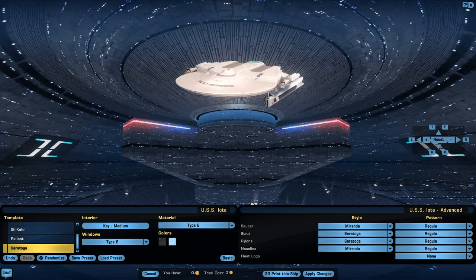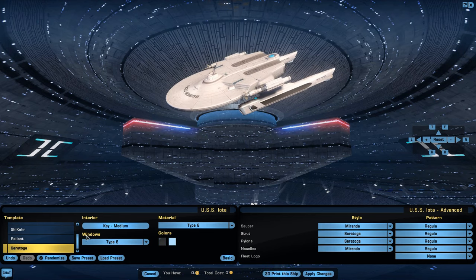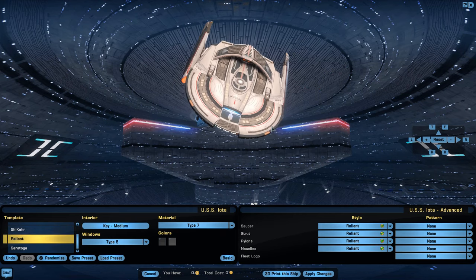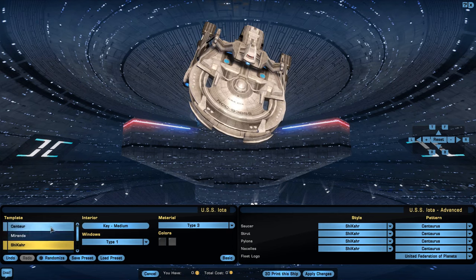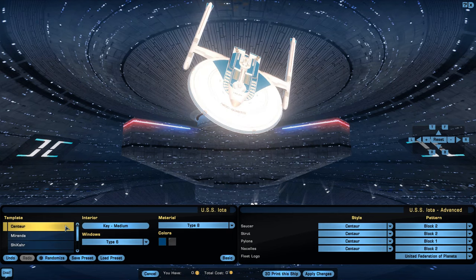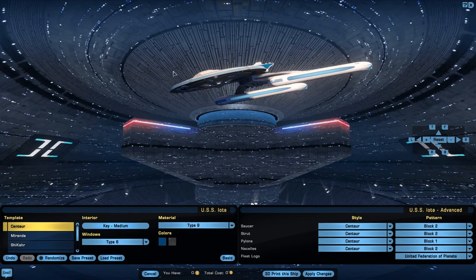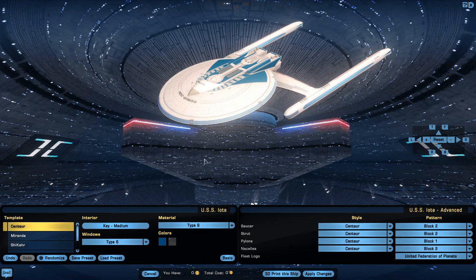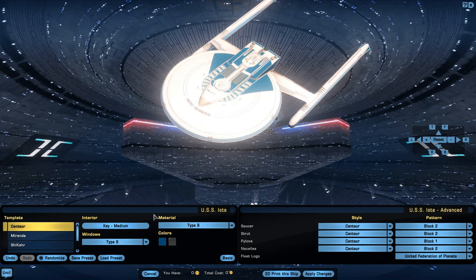Over on the left you have templates, which allow you to pick the general shape of your ship. You have various versions of your ships and they all have a really good look to them. They've been doing really well with the new materials and making everything look good.